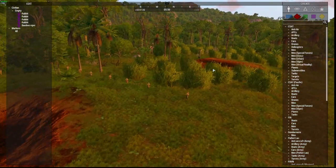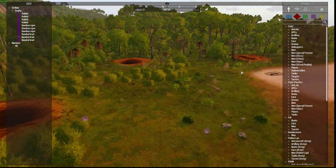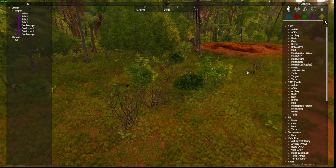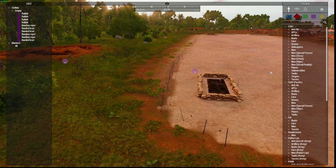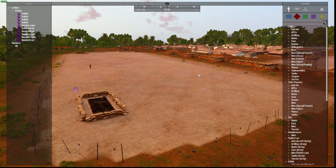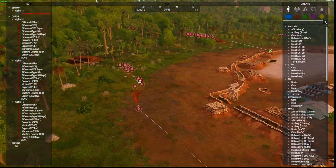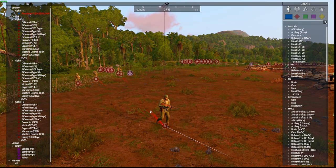Likewise, the group in the middle is now patrolling into the location. These guys are set to full speed and are running into the position I set for them. This enables you to have groups spawn in with the combat behavior, speed, and waypoints you've defined. There are my guys set to careless — they don't care what's going on and will move to the waypoint I set for them.